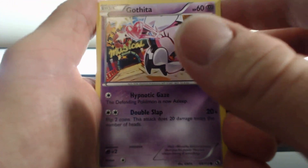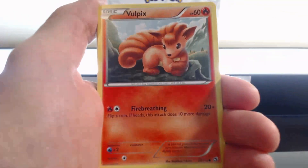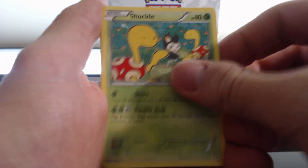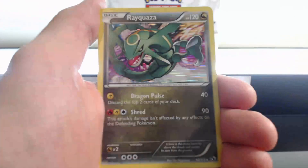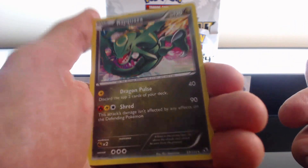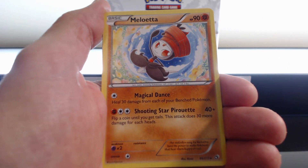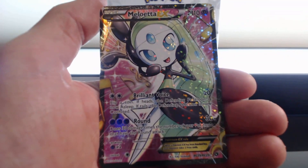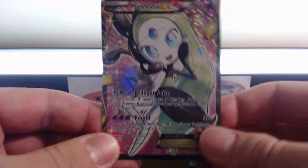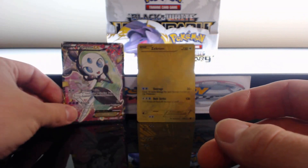Let's get right back into the groove of things. Gothita, Tangela, Tepig, Vulpix, Audino, Shuckle, Gothorita. Nice! Rayquaza! Holographic Rare, followed by a Meloetta, and followed by a Meloetta EX Full Art! Excellent! And of course this is from the Radiant Collection.